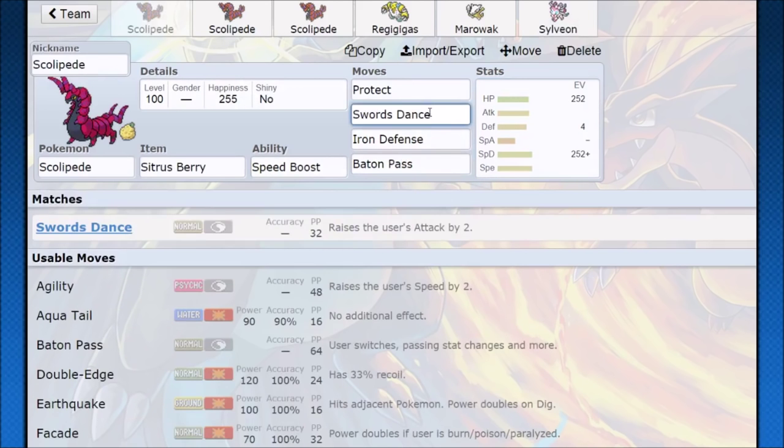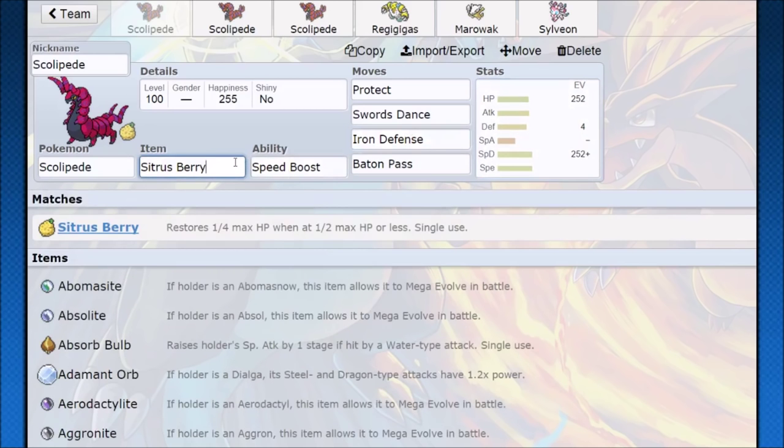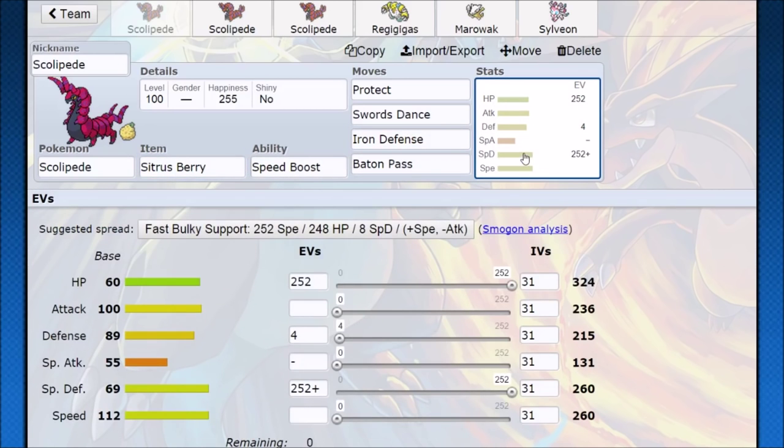Gardevoir — even Mega Gardevoir — can receive speed and defense boosts, use Calm Mind once, and win from there. We also get access to Swords Dance, making Pokémon bulkier. If your team eliminates special attacking threats, you go Swords Dance into a physical Pokémon and bust through everything while Iron Defense keeps you safe from physical attackers. Citrus Berry gives 25% more health, which can buy an extra turn of Iron Defense or an extra Swords Dance, letting you run away with the battle.